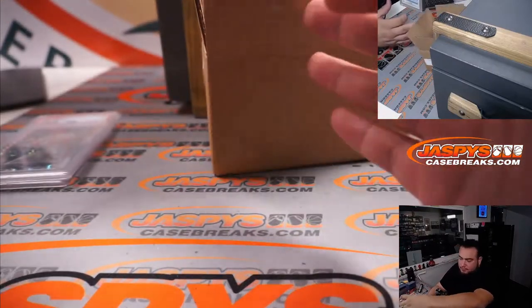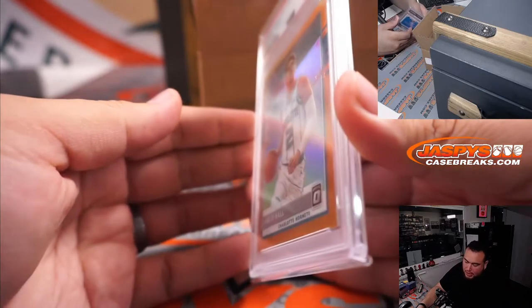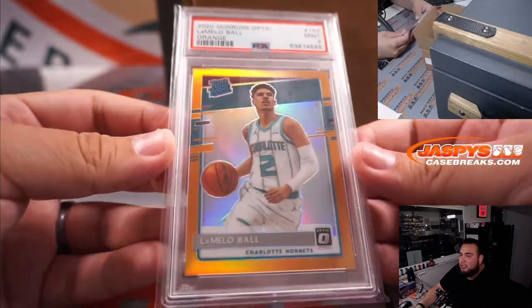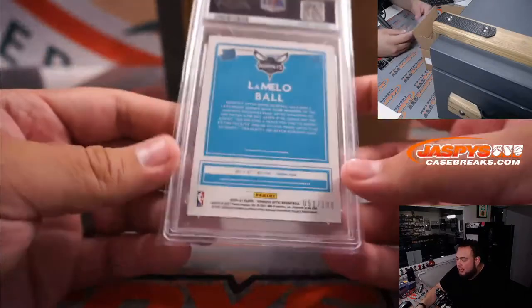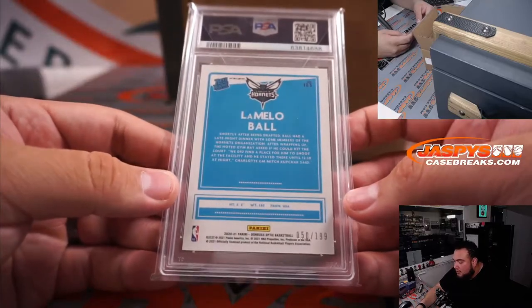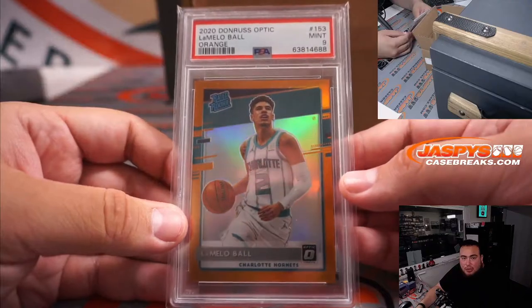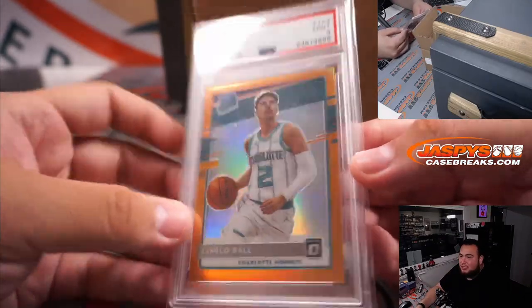Next one — a LaMelo Ball. That is a 2020 Donruss Optic Orange. Looks like a PSA 10 to me, although it's a PSA 9, numbered to 199. I guess this is a little off on the back. LaMelo Ball, letter B going to Stephen Flatt. Very nice, solid hit.